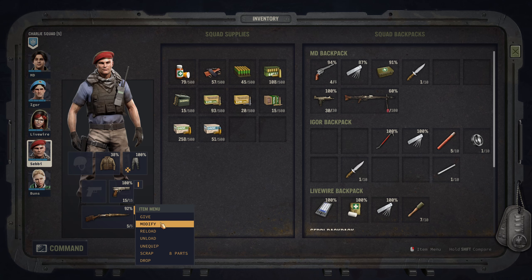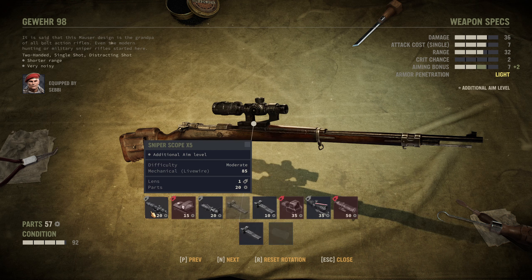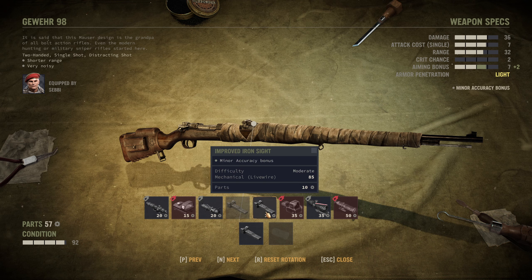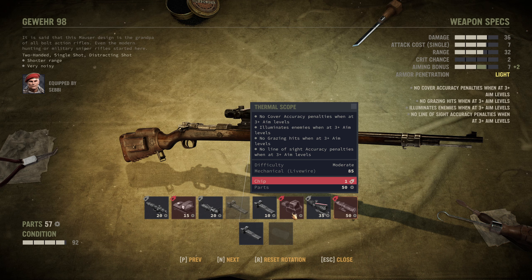When I want to modify my Gewehr - sniper scope, additional aim level, takes a lens and 20 parts. We got one lens. Compact reflex sight, prism scope - large crit chance bonus for attacks with three or more aim levels. Thermal scope: no cover accuracy penalties when at three-plus aim levels, illuminates enemies, no grazing hits, no line of sight accuracy penalties when at three aim levels.